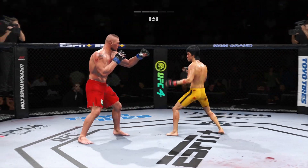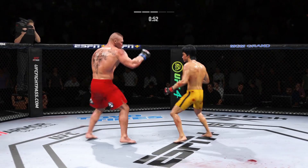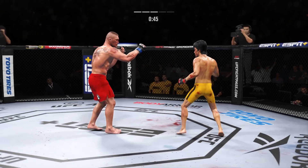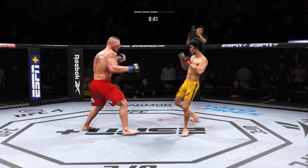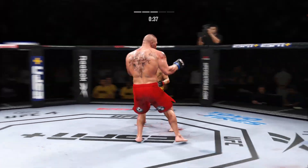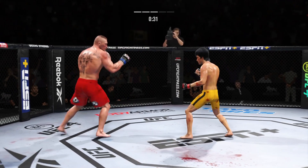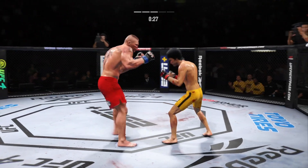Nice punch lands over the top. Nice job landing the double jab — you are definitely pressing that one. Over and over he's landing these big body kicks. That right punch has been the money weapon for him tonight, and he landed it again. If his opponent does not change something, he will continue to throw that strike until he makes it.